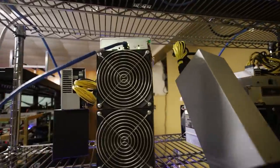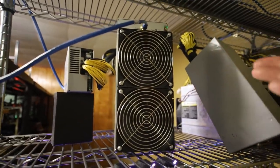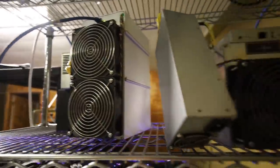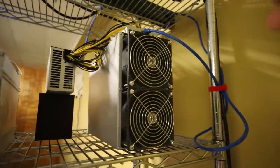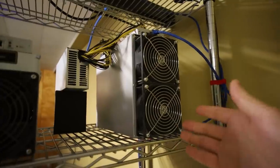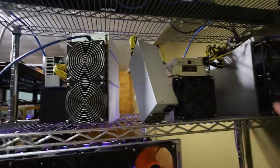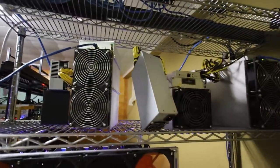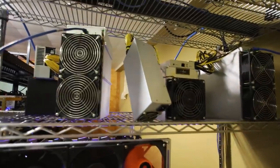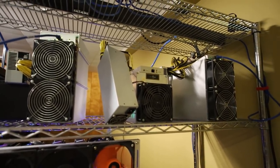The Z15 is mining Equihash coins on profit switching — PyroCoin, Zcash, or other Equihash coins — and it's making a lot of Bitcoin right now. The A10 Pro has been doing really well mining Ethereum. Honestly, I haven't had to troubleshoot these ASICs at all. They've just been sitting here plugged in, doing their thing — it's really nice to have them just pump out crypto. I know a lot of people have reservations about ASICs, but it's been easy.